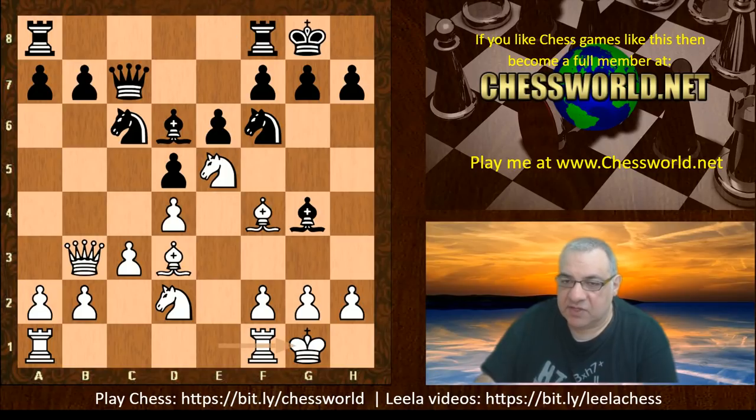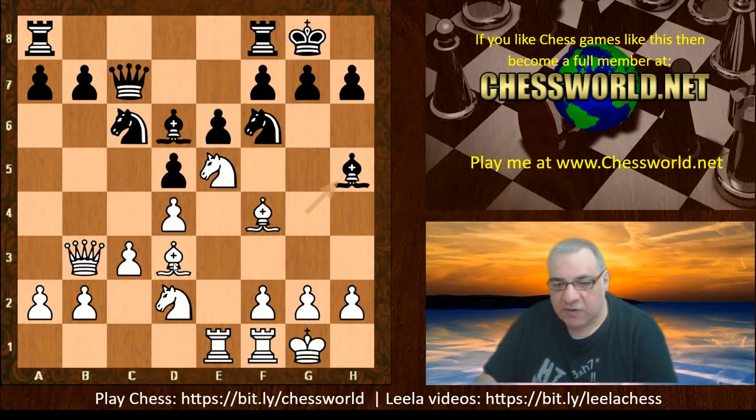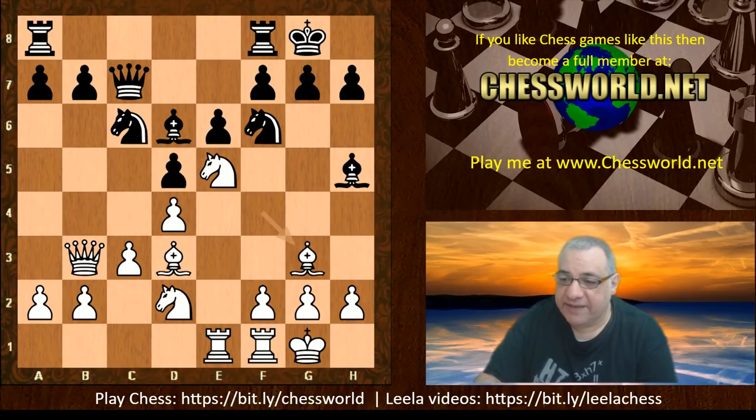So black decided to castle, and now reinforcements for that e5 Knight — Bishop h5. So is this a problem piece? It's going to be swapping off on g6 and weakening white on the light squares. You might think black has surely done very well here. We have Bishop g6, Knight takes g6, hg, Knight f3.